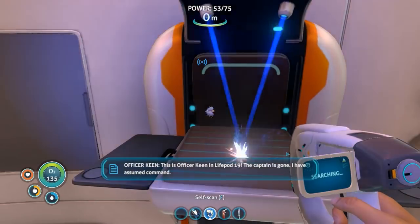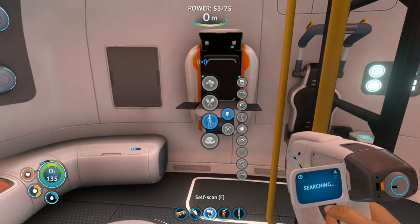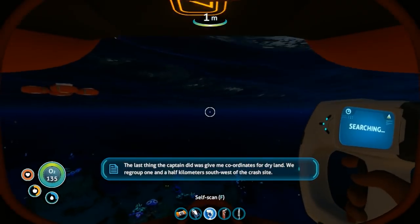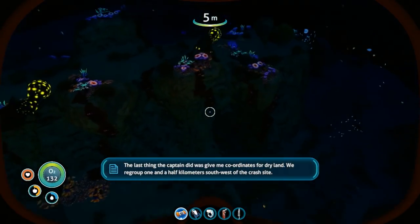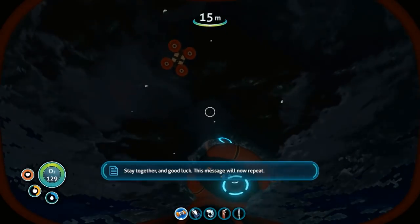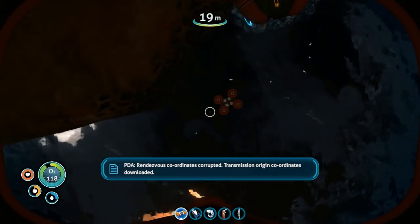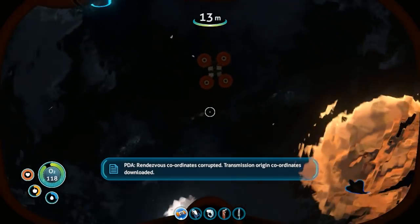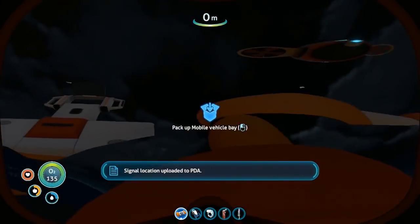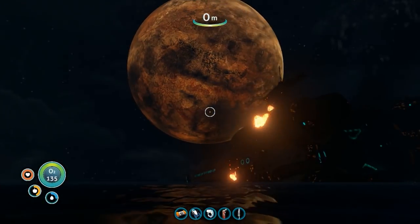The captain is gone, I have assumed command. The last thing the captain did was give me coordinates for dry land. We regrouped one and a half kilometers southwest of the crash site. Stay together and good luck. This message will now repeat. Rendezvous coordinates corrupted. Transmission origin coordinates downloaded. Signal location uploaded to PDA. Signal of what?